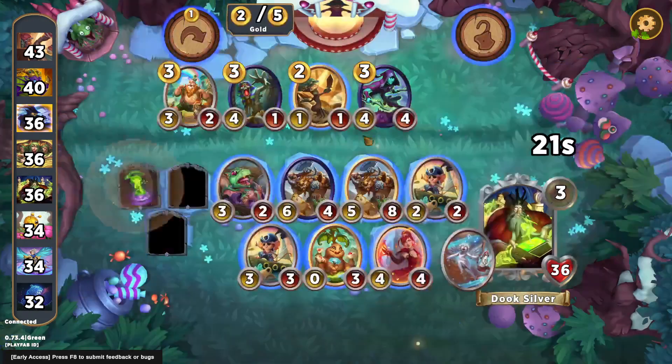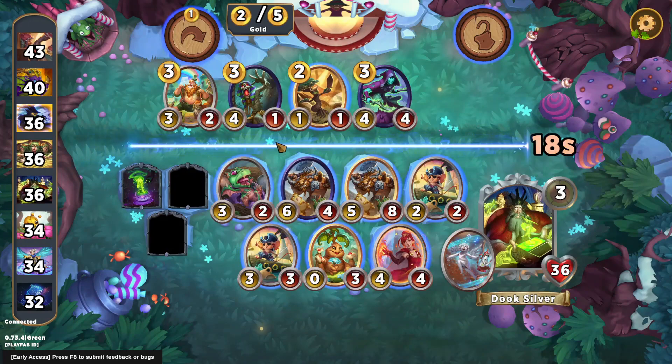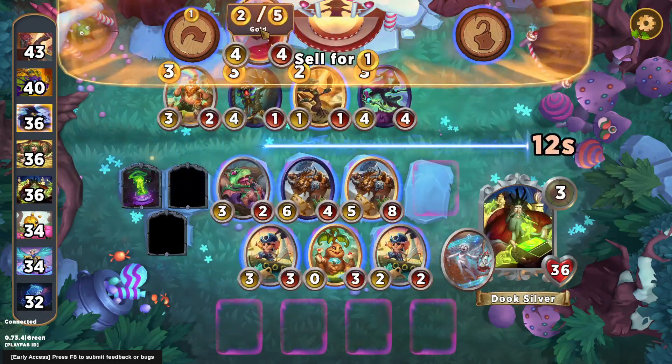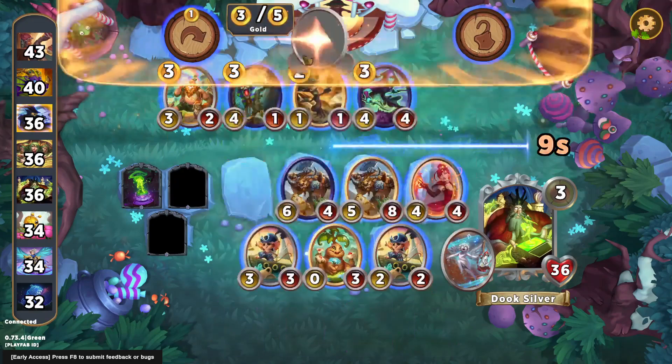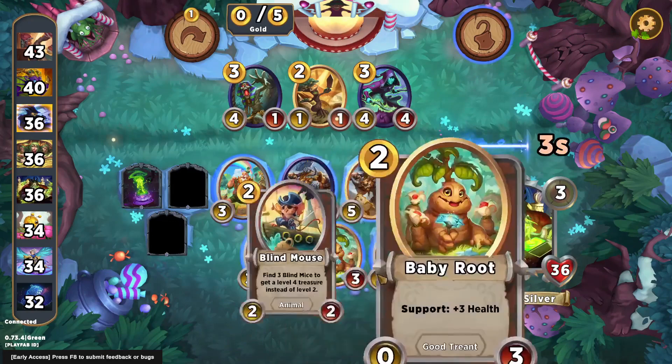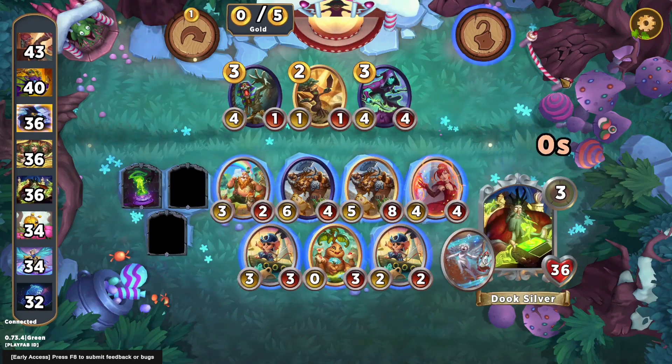Both Big Book of Spells and Boiling Beaker are very good on cursed king. Big Book just gives you way more options for casting a spell every turn, but we're going to go with the Boiling Beaker, which I think is just a slightly more powerful option in general.